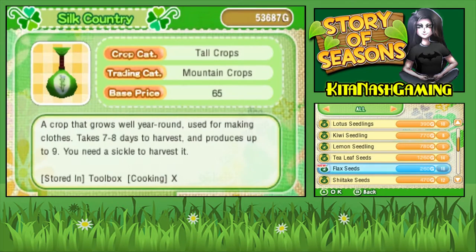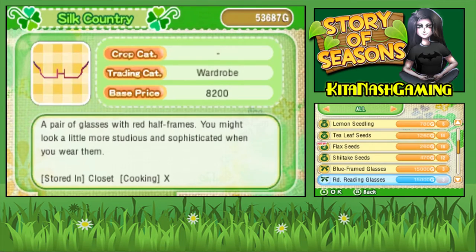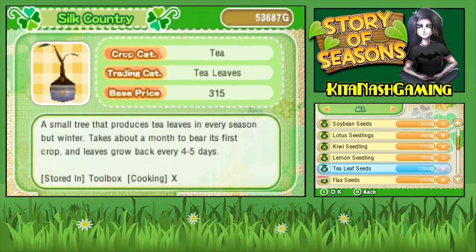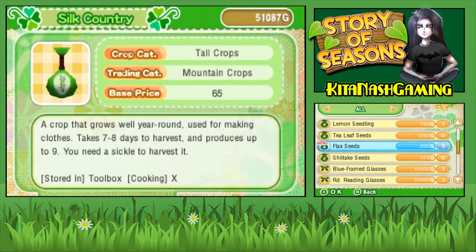Ooh, flax seeds — a crop that grows well year-round, used for making cloth. Takes seven to eight days to harvest. Shiitake seeds — I don't even know how to do that. Also, mushrooms creep me out. They really do, and they smell. I think I'm gonna buy some flax seeds though, because I can use them in the sewing studio.